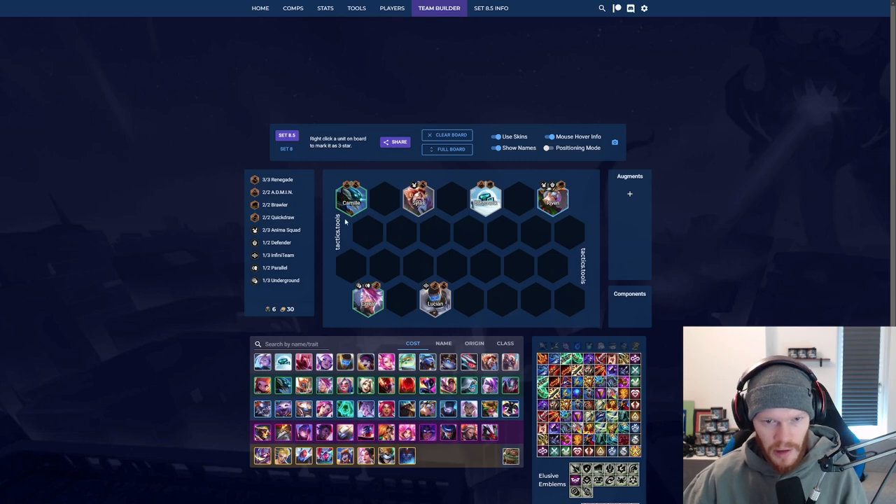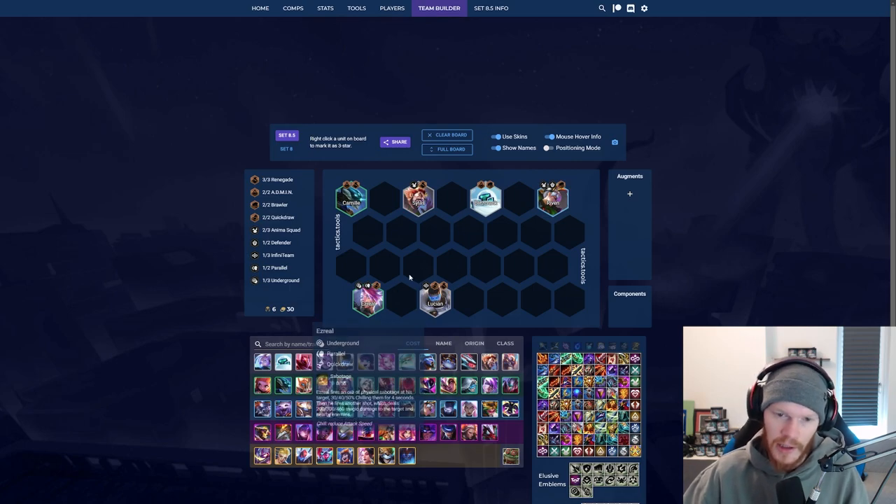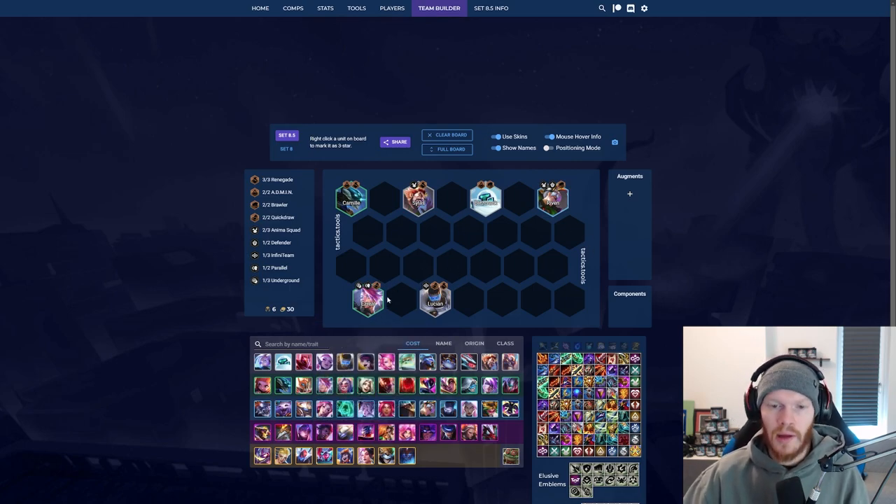One other thing you need to focus on is the admin buff. You have Camille and Blitzcrank for the admin buff, and the admin buff needs to be an AP gain — or combat start, five seconds, ally dead, on kill — and not just for the admins but for your whole team.